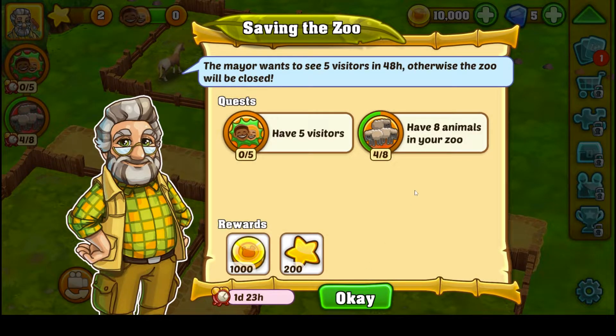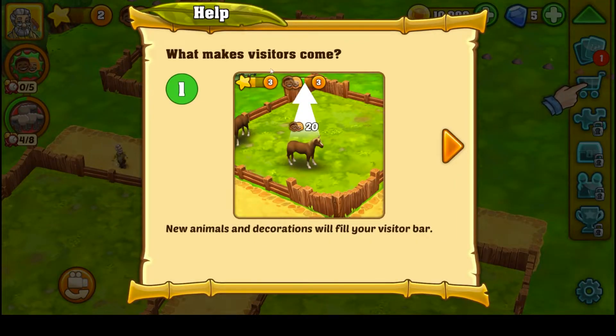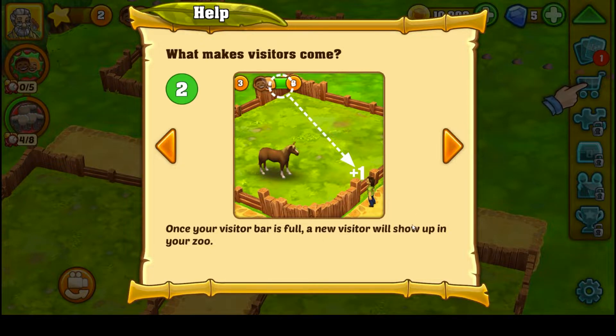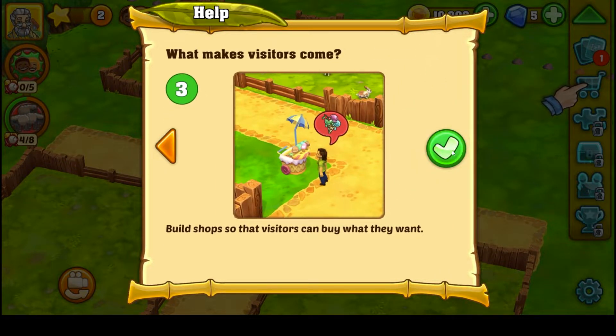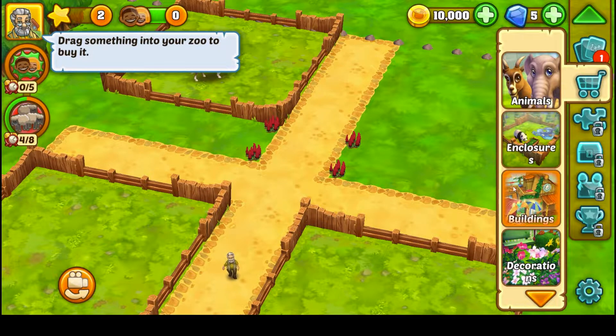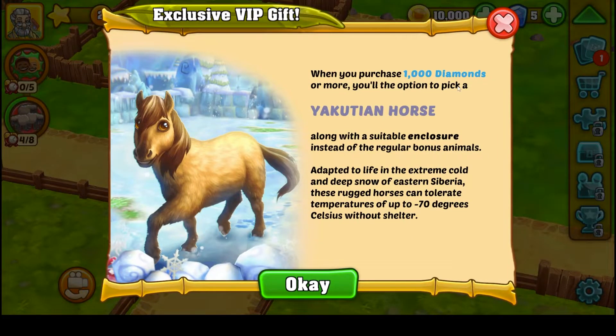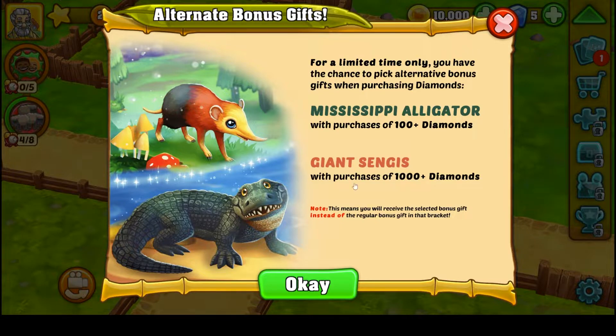We need five visitors. New animals and decorations fill the visitor bar; once full, a new visitor shows up. We also need to build shops. A Steam overlay popped up — you can't see it — and I keep accidentally hitting OK which triggers it. I need to hit the X. New collection: 'What bird can you buy at the grocery store? A kiwi.' We're pleased to present a new spotted kiwi color variant — collect and breed animals to unlock it.